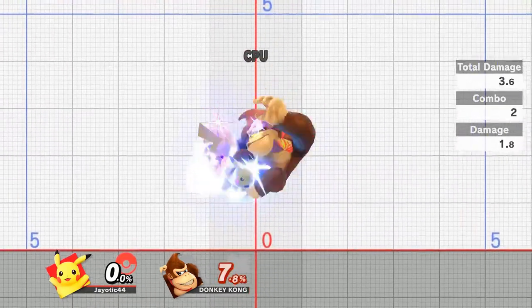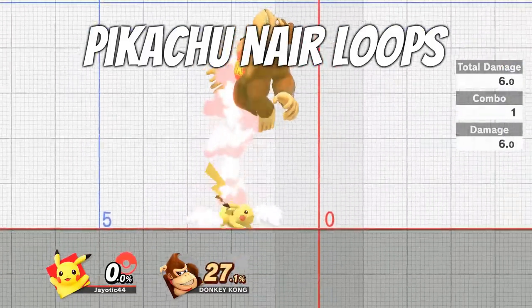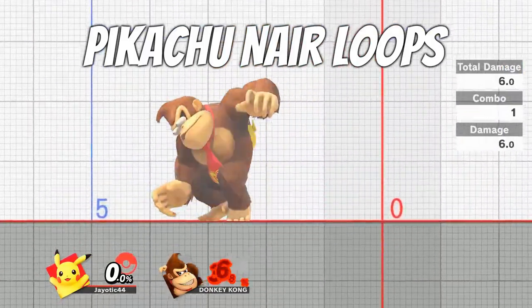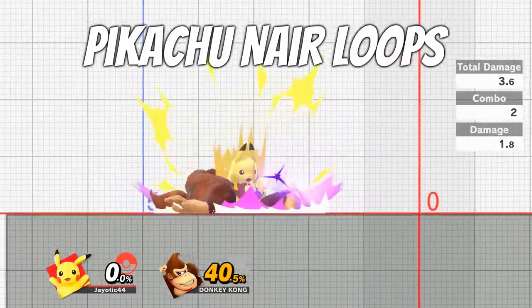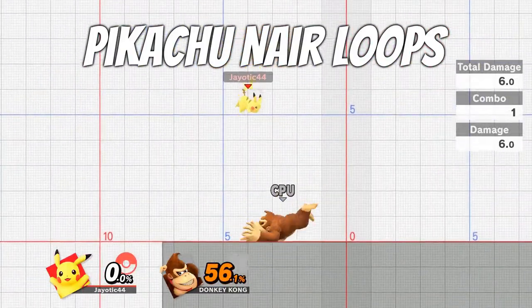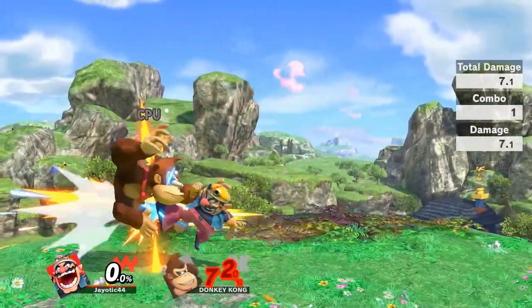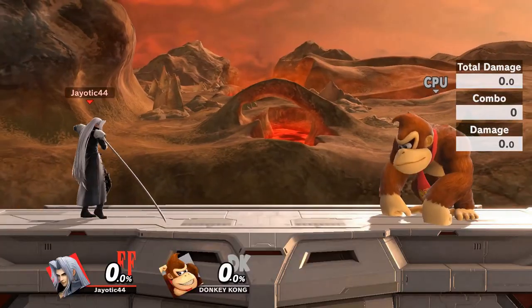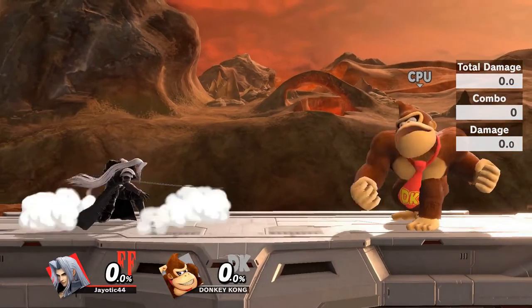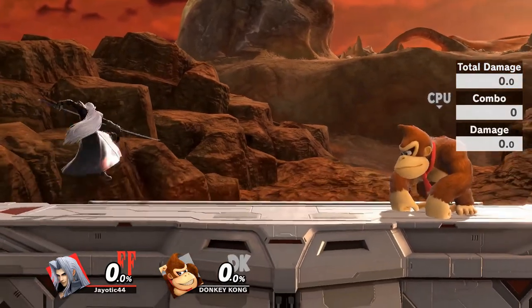Short hopping can be vital for some characters' combos. Pikachu, for instance, can use nair loops — a repetitive cycle of doing a short hop fast-falling nair into a grab. Being able to do this consistently allows Pikachu to deal a bunch of damage in the early game, and it's one of the most important parts of learning the character. Short hops can also be beneficial for characters like Wario who have a lot of combos and quick aerials. However, not every character gets so lucky — newcomer Sephiroth has quite a lot of laggy aerials that don't necessarily benefit too much from a short hop.